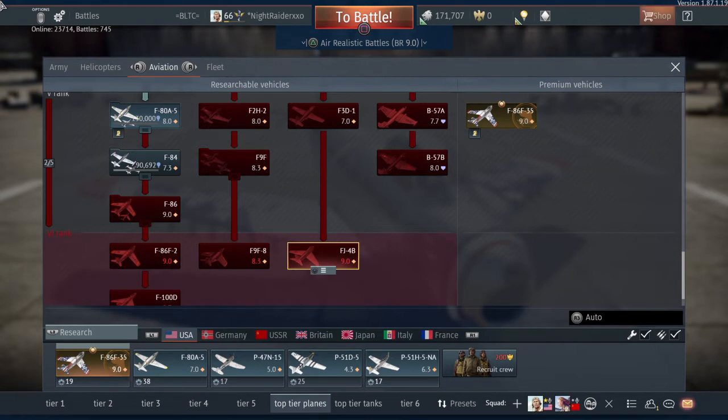Up next is something that's also going to change War Thunder. At rank 7 we have the F-16 and the F-18. These are legendary aircraft — I'm not sure if they're still in active use today, but they're pretty close to it.